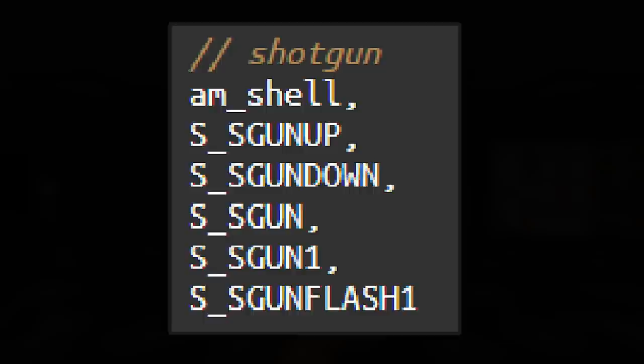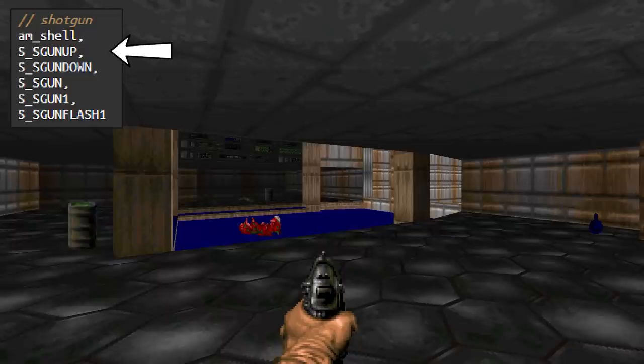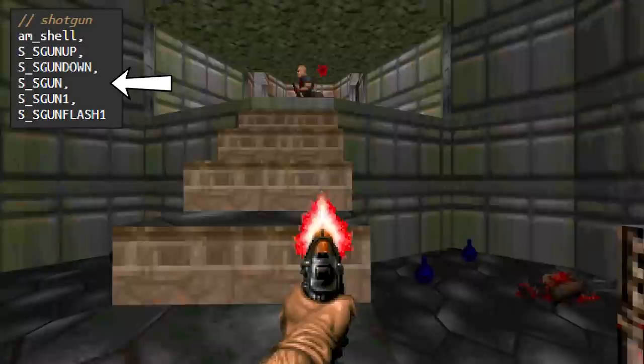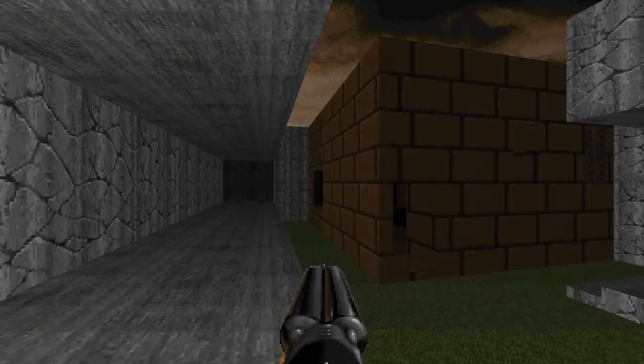Each weapon uses the same template of states. These states are: the Weapon Raising State, which runs when you start a new level, grab a new weapon, or switch to a different one. The Weapon Lowering State, which runs when you switch weapons or when you die. The Weapon Ready State — when the weapon is fully raised it is ready for action, either firing the gun or switching to a new one. The Weapon Attack State, which speaks for itself. And the Weapon Flash State — the muzzle flash that appears along with the world around you lighting up.